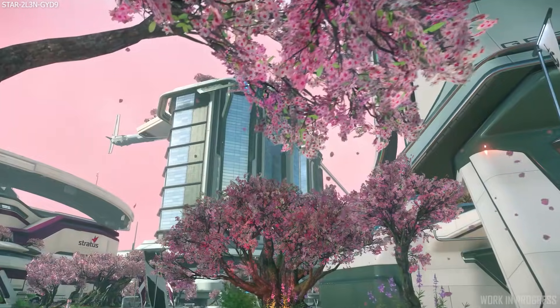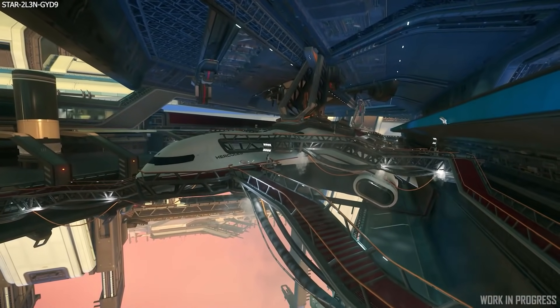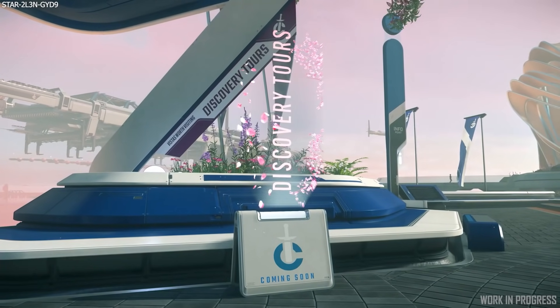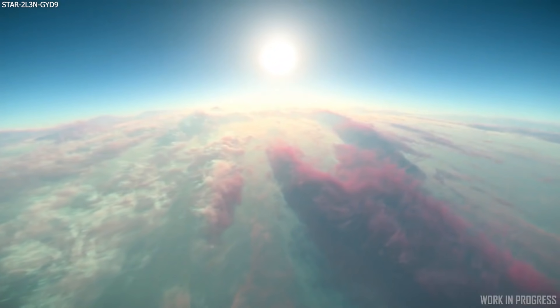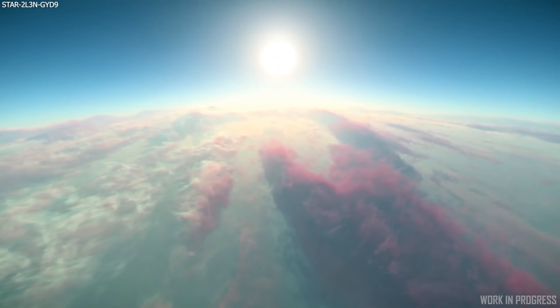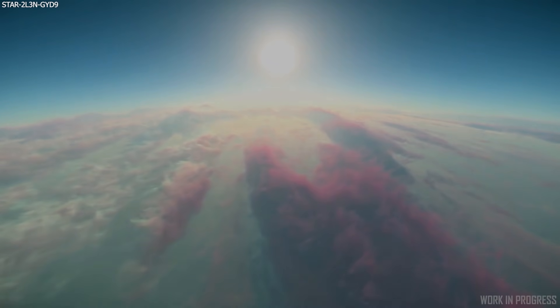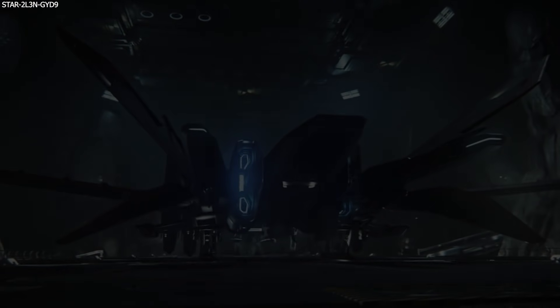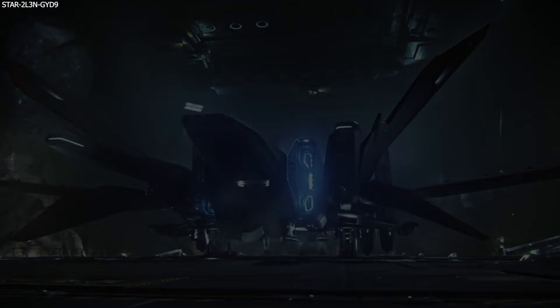For 3.14c it is still with the Evocati on the PTU. Testing focus remains the same with the new planet Crusader and Orison Landing Zone, Surrender and Power Management. However they have included a few new ships to the limited ship list, which include the Hornet F7C, F7CM, the Retaliator, the Hammerhead, the Arrow, and the Drake Buccaneer.